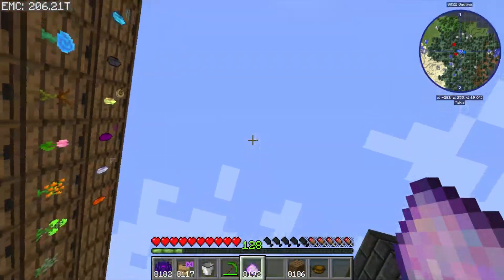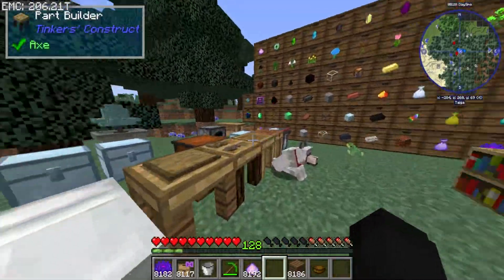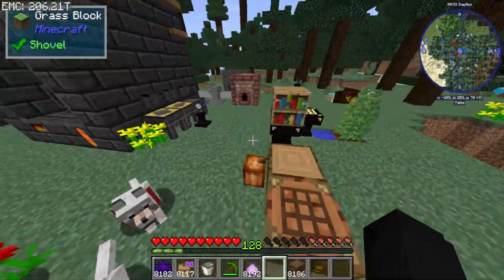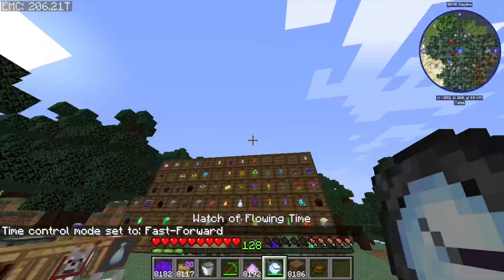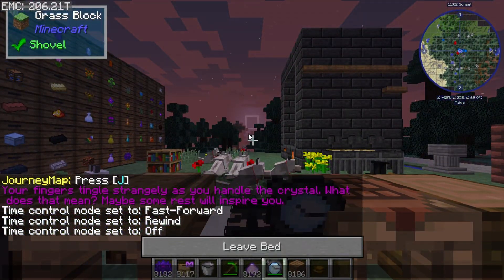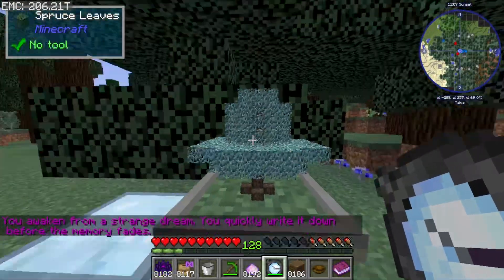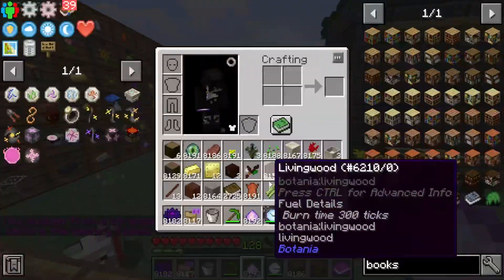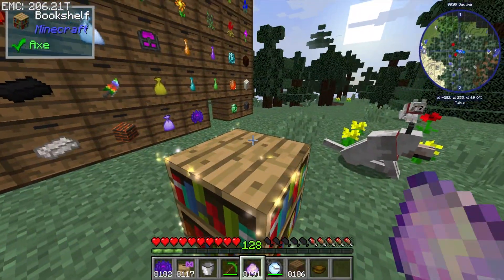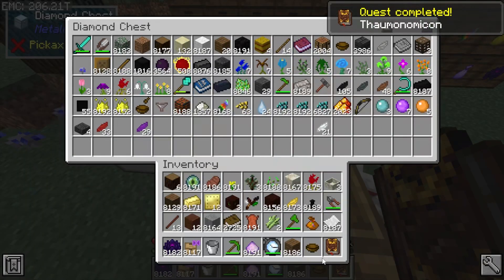We already had books, so we grab some spruce planks and craft our bookshelf. To make the Thaumonomicon, we place the bookshelf and right-click it - but we have to wait for night to roll around first, because to kick Thaumcraft off you need to have those weird dreams. Fast forwarding time to night, we sleep to trigger the dreams, then right-click the Silas Mundus on the bookcase to get our Thaumonomicon.